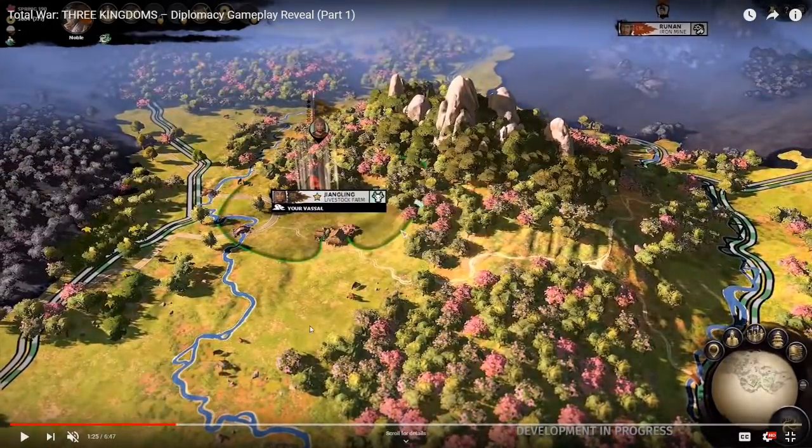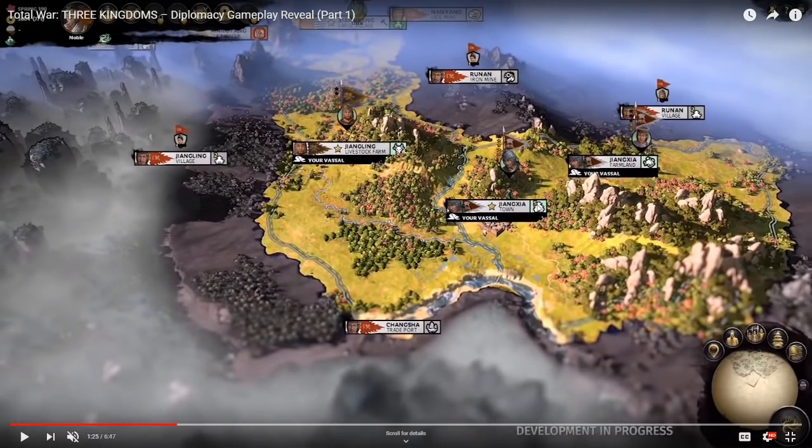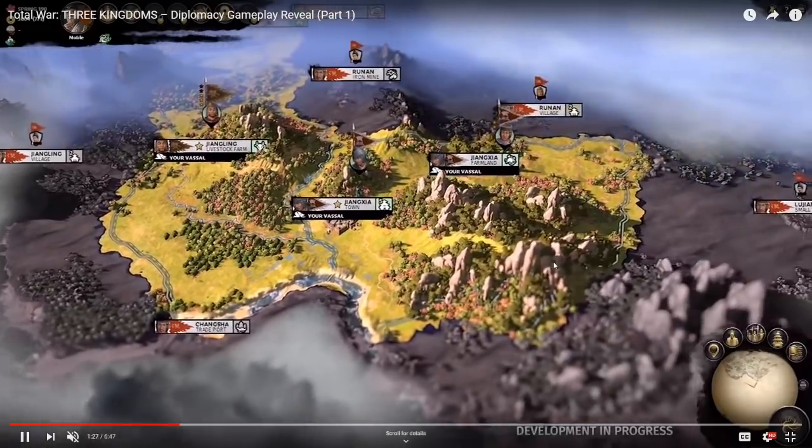I just noticed that the town is level 5 and the village is level 2, while the large village was level 3. So the settlement tier system keeps going up. If town is level 5, we still haven't seen city — maybe city and capital go up to 7, 8, or even 10. Much better differentiation of structures. There are lots of little structures — this one's a trade port. I love the diversity of all this.